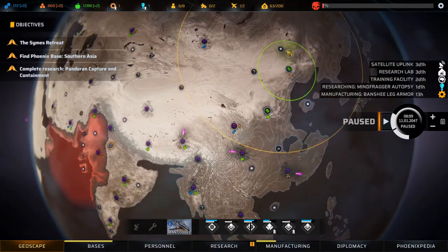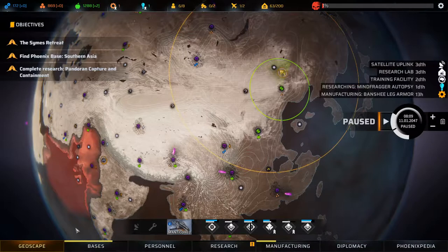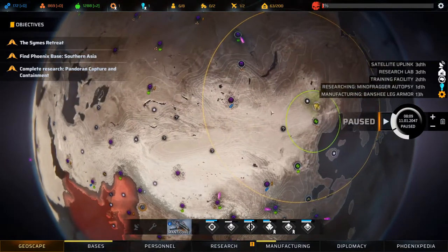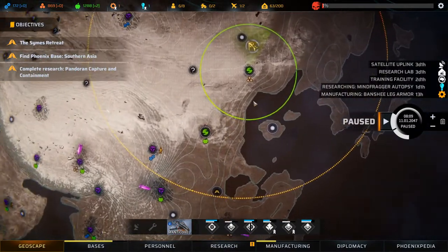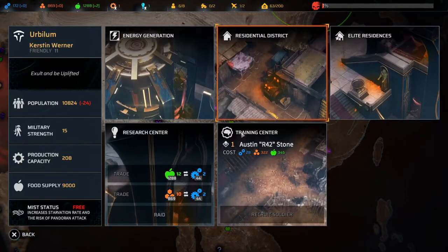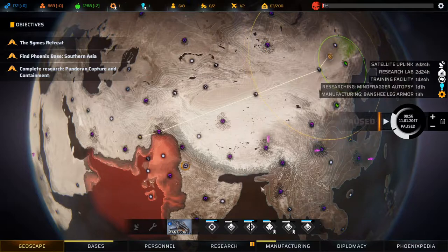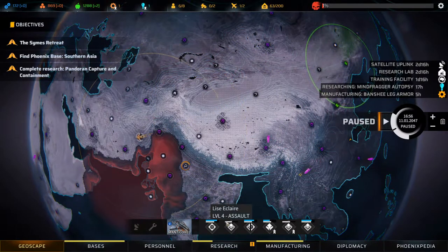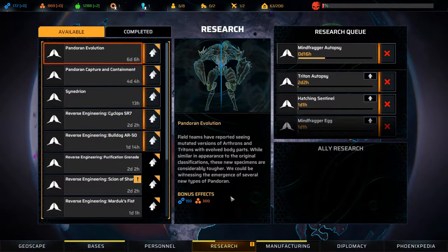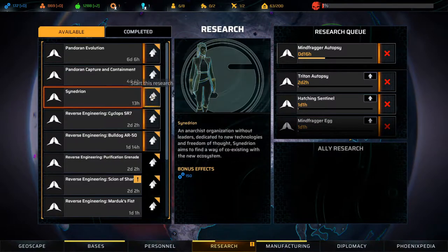I think we need to go heal up somewhere — we need a med bay for that and we don't have a med bay here, so we need to go all the way over here, which we'll just have to do. Do any of these bases have people for us? No. Let's just head home, get healed up, get refreshed a bit. Let's see research — Pandoran evolution, Pandoran capture and containment, Tenedrian.